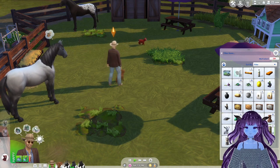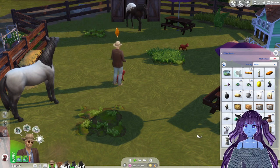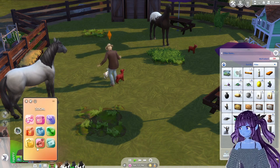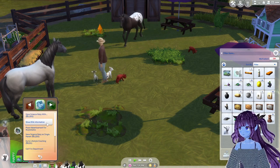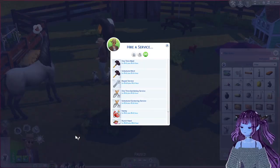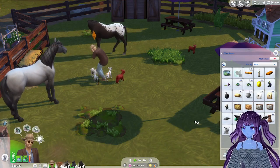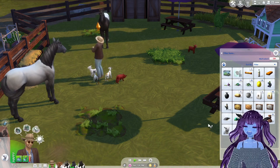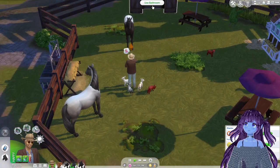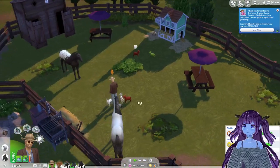I hope we do, we might have to call them actually. Require a service - right, we don't have a ranch hand, okay. Look at them all, so cute! Place in the world too, and then I gotta pee - I might as well use this one just right here. Yeah, that's why we put it there.